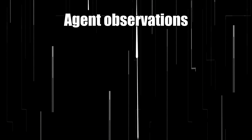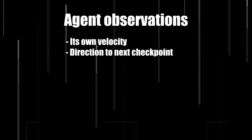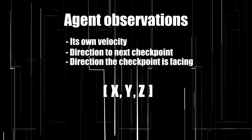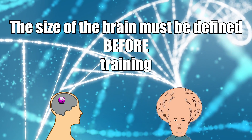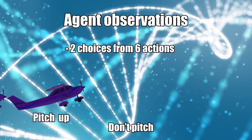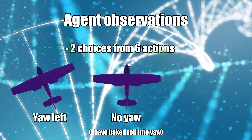The agent has nine explicit observations: its own velocity, the direction to the next checkpoint, and the direction that the checkpoint is facing — all three-dimensional vectors with an x, y, and z coordinate. With PPO we have to define the size of the brain before training. Our agent can choose two of six actions per step: pitch up, don't pitch, pitch down, turn left, don't turn, and turn right.